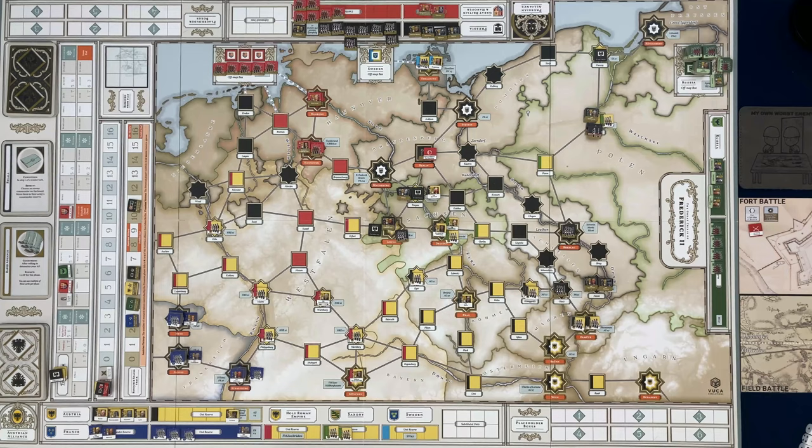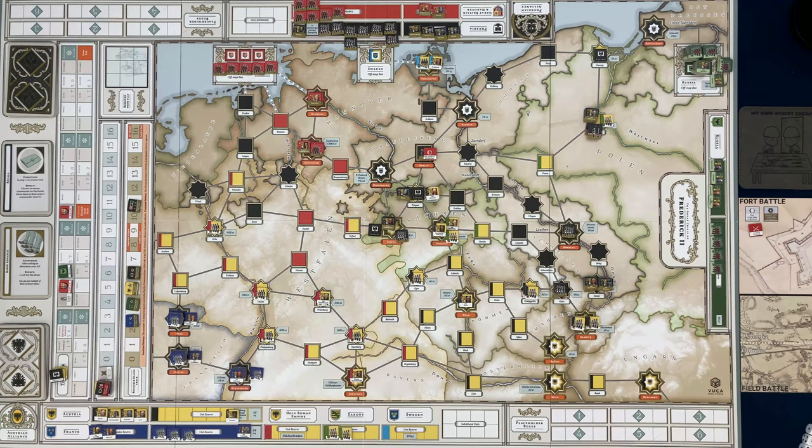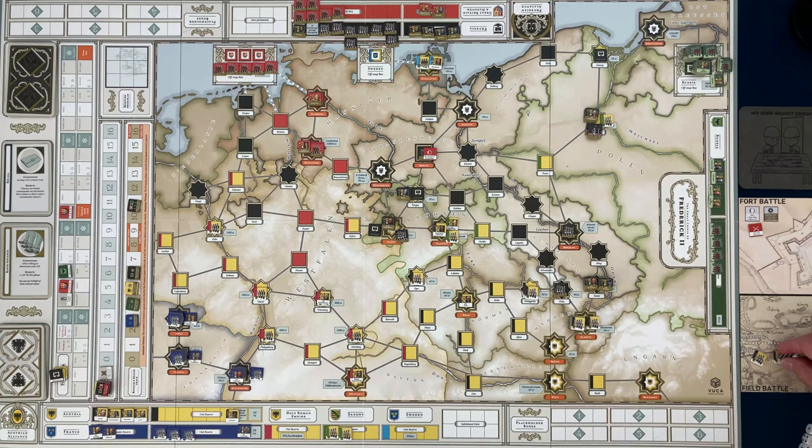I'm going to spend two more action points to bring these two units down, though I'm questioning whether I really wanted to do that — it's not a resource fort. Reading the rules: one or more units just entered an enemy space — this also applies to a space with an ongoing siege, and it negates the one action point cost to initiate. Field battles are resolved before fort battles, so I guess there is a battle. I'll put the Austrian units on the attacker side because technically they're still the attackers here.